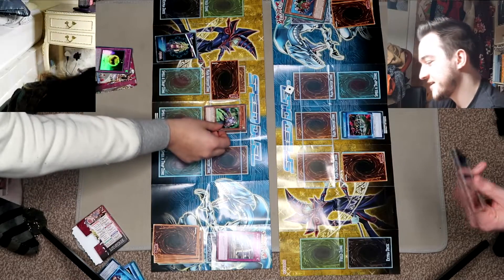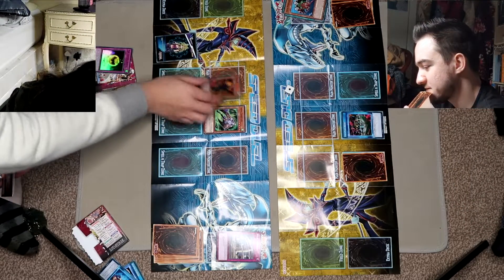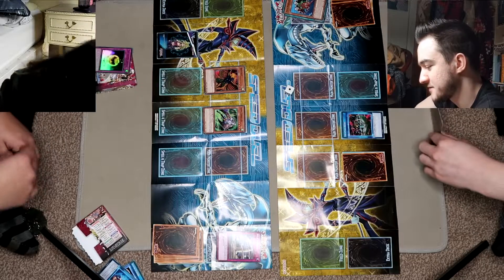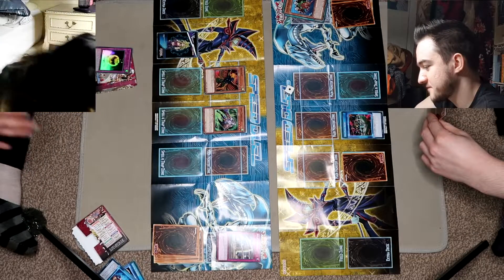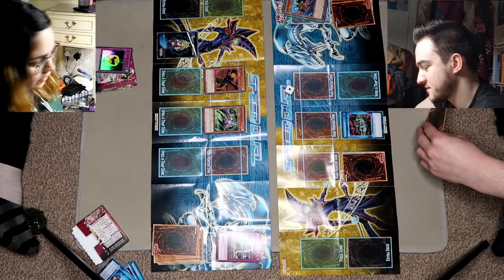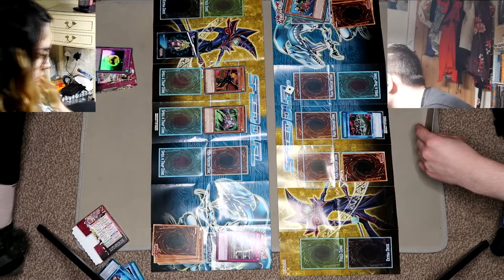I'm going to set that face-up Sonic Shooter and that face-up Bird Face, and I'm going to attack you directly with both. 2,900 — you have a hundred life points left. Wow.